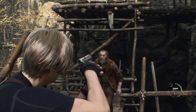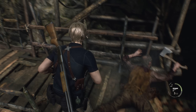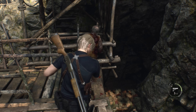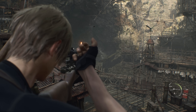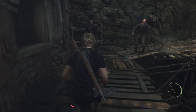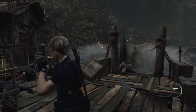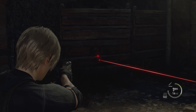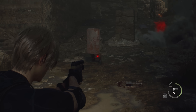So much of Resident Evil 4's challenge revolves around efficient ammo management. In combat, there are a couple of great tricks for stretching ammo further. The most crucial is letting enemies kill each other for you — there are often villagers throwing dynamite, but resist the temptation to always target them first. They're throwing explosions towards you, which is the same place the other villagers are shambling, so let the booms do the work. The same goes with traps: resist the temptation to shoot or defuse tripwires and instead lead enemies towards them for free kills.